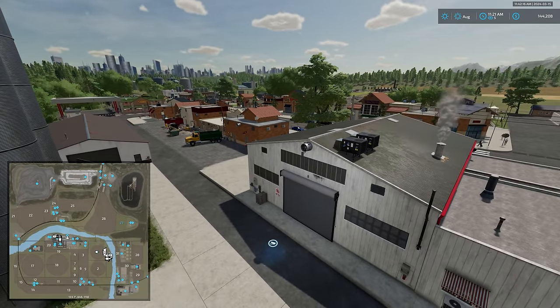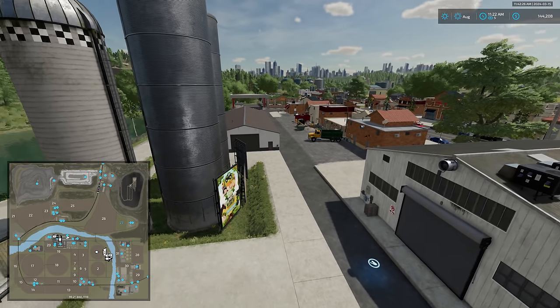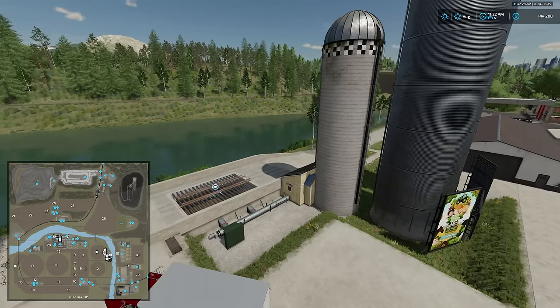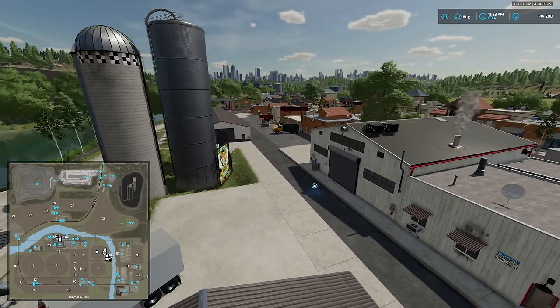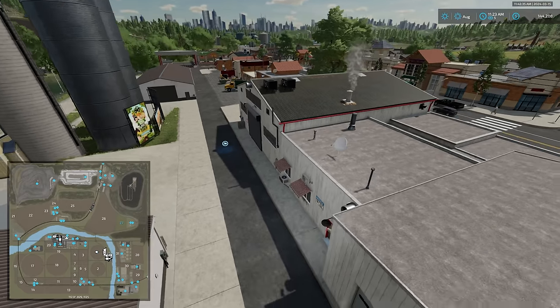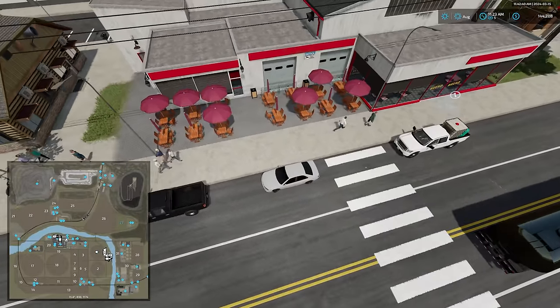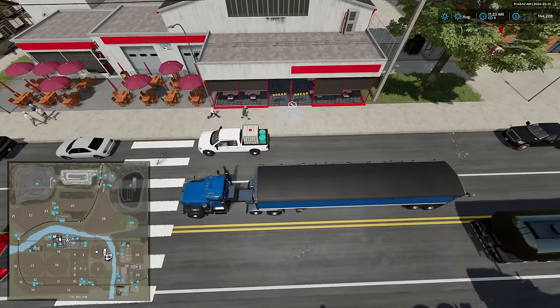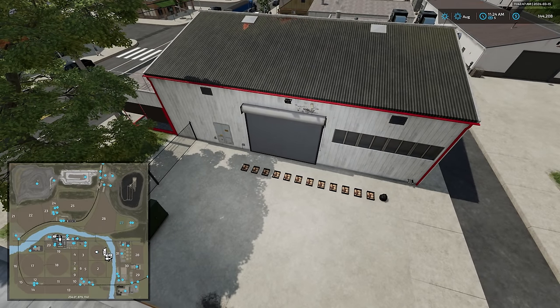We have another sell point in town. Moving along, we have the bakery with its farmer's market dump point and bakery dump point around the back, interactive icon at the front door, and the pallet spawn point for outputs along the side of the building.